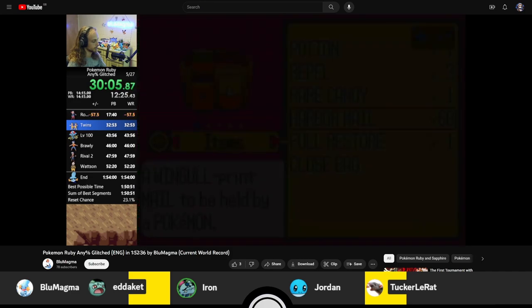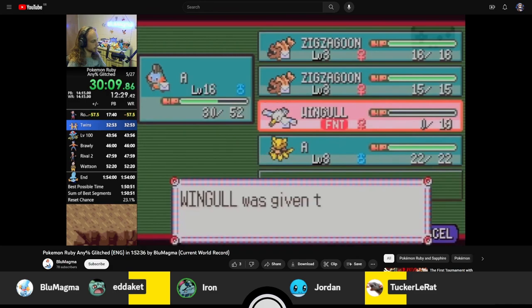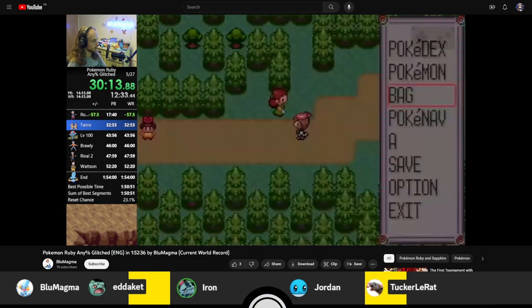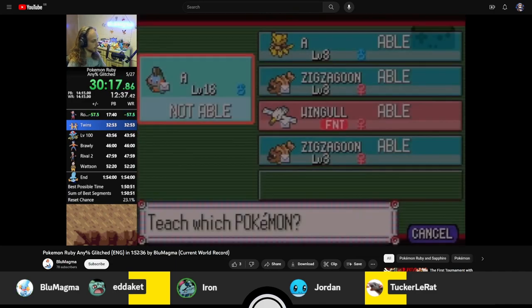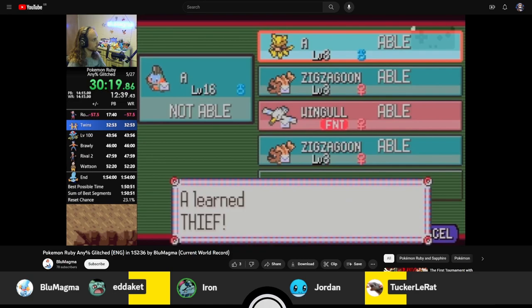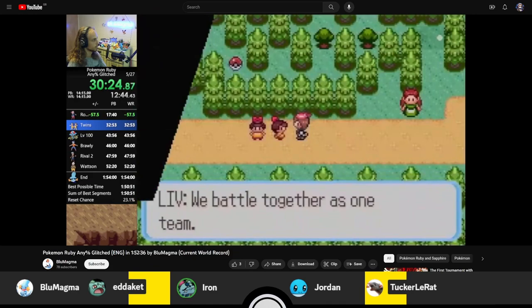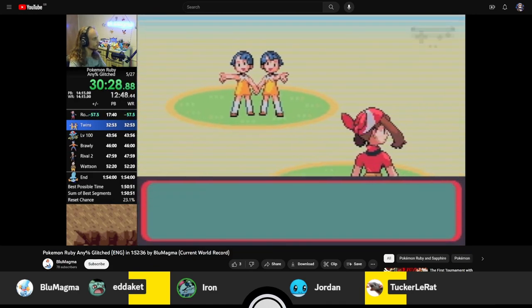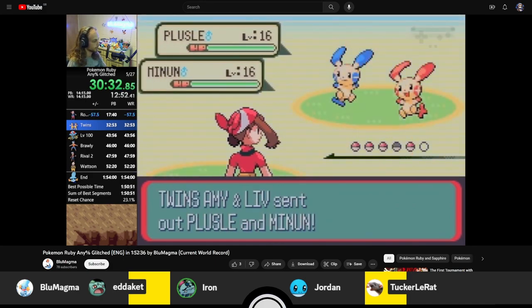We have two guests this month. One of them we'll be hearing from in a pre-recorded segment during our intermission — that's Skoagoga. We also have with us Blue Magma today to talk about this really awesome new category that, technically new for English, was kind of spearheaded by Blue as well as a couple of others. So if you want to talk about Ruby Any% Glitched...